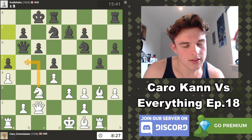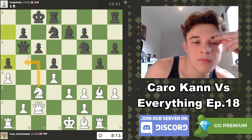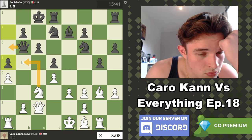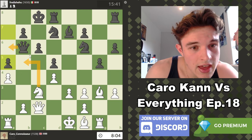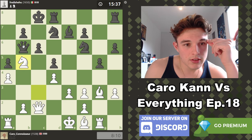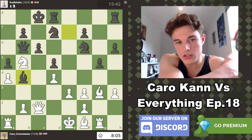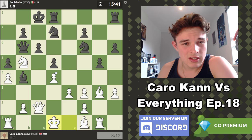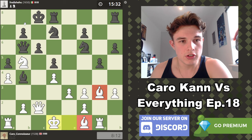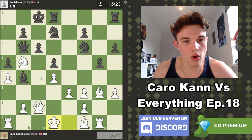Does Knight B5 carry a threat? Yes — the threat is Bishop to C7. Can he defend that? If he goes Queen A6, then Knight D6 check wins the Queen. So Knight B5 looks really good. His Queen only has these two safe squares, but they're both vulnerable. He plays Bishop to B4, which is kind of as expected, but it doesn't actually solve any of his problems. I think I just go King D1. He's got a bit of a problem here — my Bishops are just sniping him, my Knight is deep in his territory, his King can't move, and my Queen is pinning the pawn. He's just so restricted in this position.